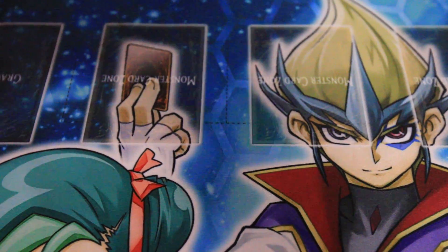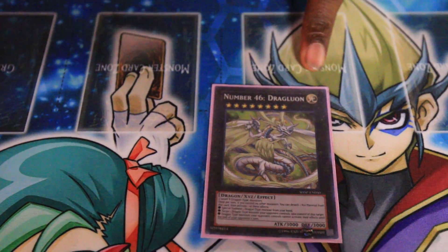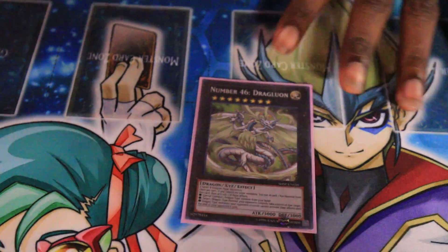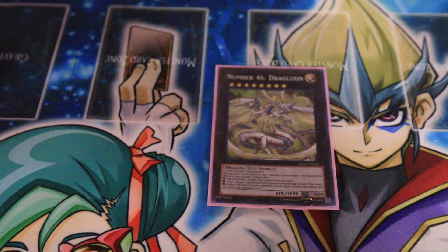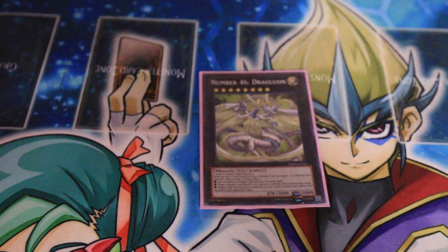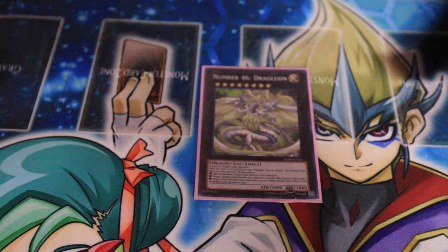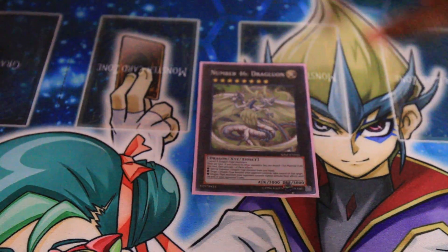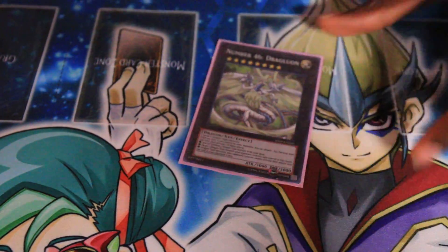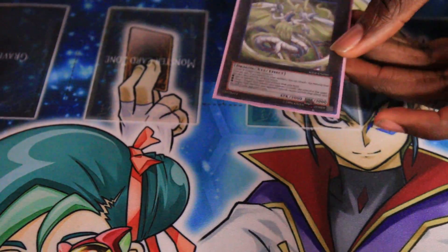I got this card idea from watching YouTube. I put Number 46 Dragon in here because of Lightsworn, Blue-Eyes, Galactic Charity Photon, and the Red-Eyes support coming out. He takes two Dragon-type monsters and must be the only monster you control. He can activate one of three effects: summon one of the Dragon-type monsters under him from your hand; target a Dragon-type monster your opponent controls and take control of it as long as it remains on the field; or negate your opponent's Dragon-type monster effects until the end of their turn. He has 3000 attack and defense, so you can leave him in defense if you don't want them to run him over. Pretty decent.